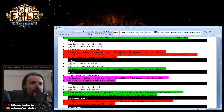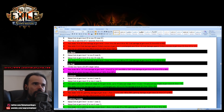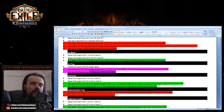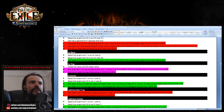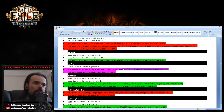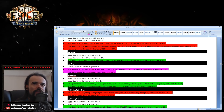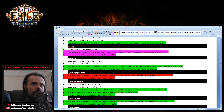Ice Spell got a small buff. Ice Trap got a very strong buff — one of the strongest buffs I've seen. Damage effectiveness went to 150% up from 90%. Looking at the numbers, it's almost doubled — about 40 percent more damage. This is extremely high. I have a feeling Ice Trap will be popular this league. Incinerate got a small buff.